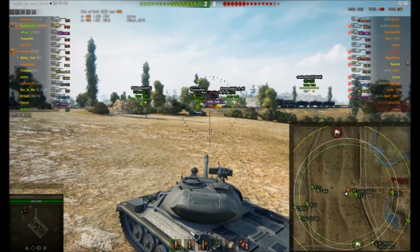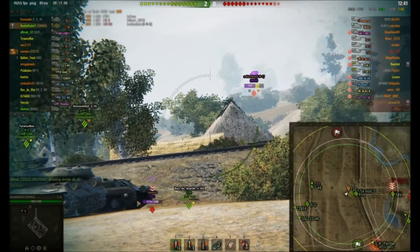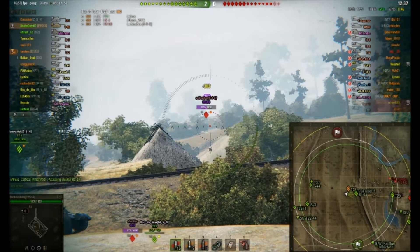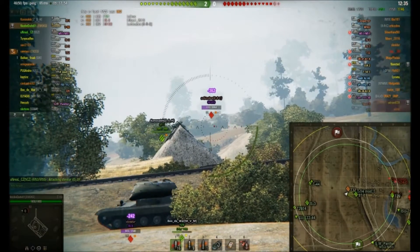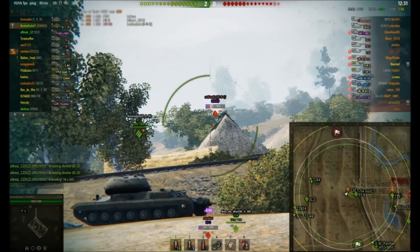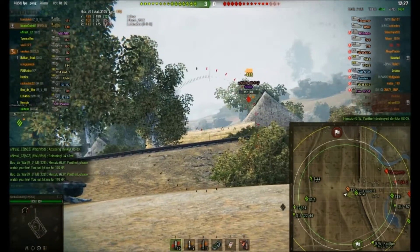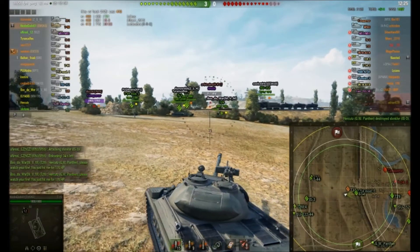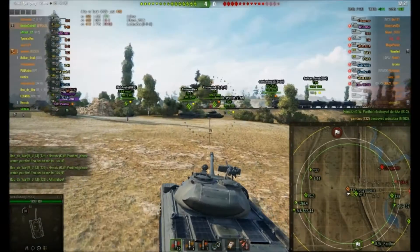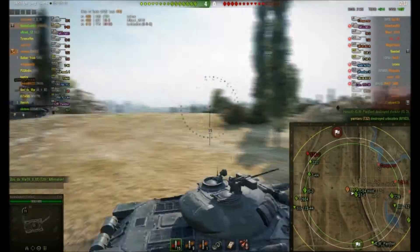There's a bit of a bug on the replay recording — you can't see the outlines of the tanks. Really good shot there again, snapshot. You can see the variety: he did 499 on one shot, that shot did 362, so a huge variation in the RNG. But that M103 is really, really regretting going up there, and NoobDude's impromptu clan mate takes him down.